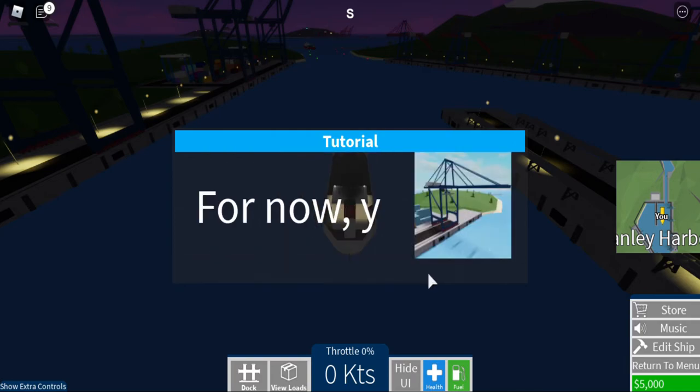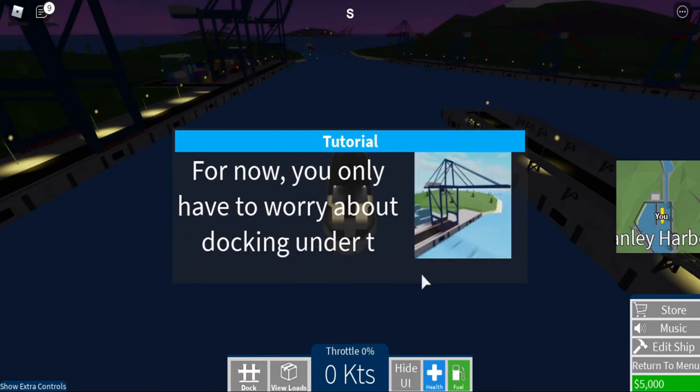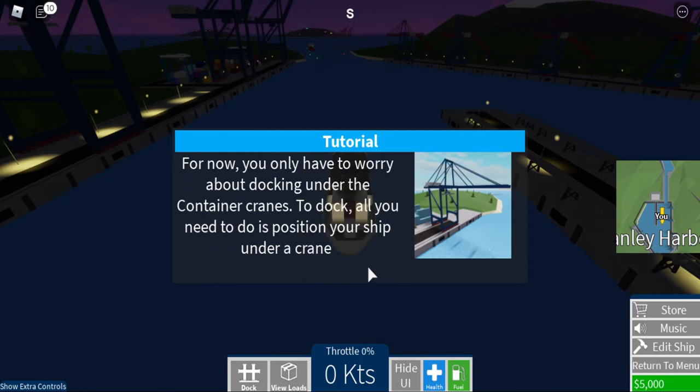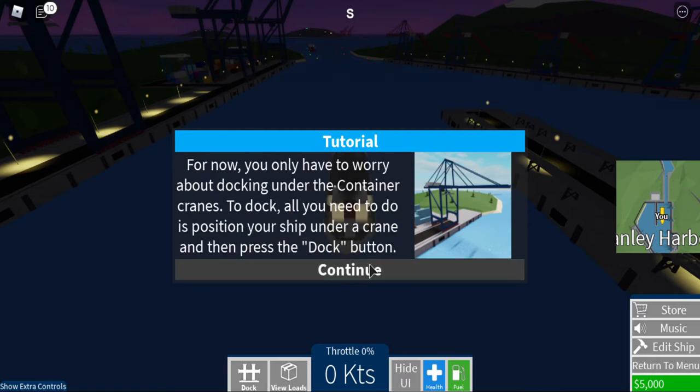Bulk, oil — for now you only have to worry about docking under the container cranes. To dock, all you need to do is position your ship under a crane, then press dock.